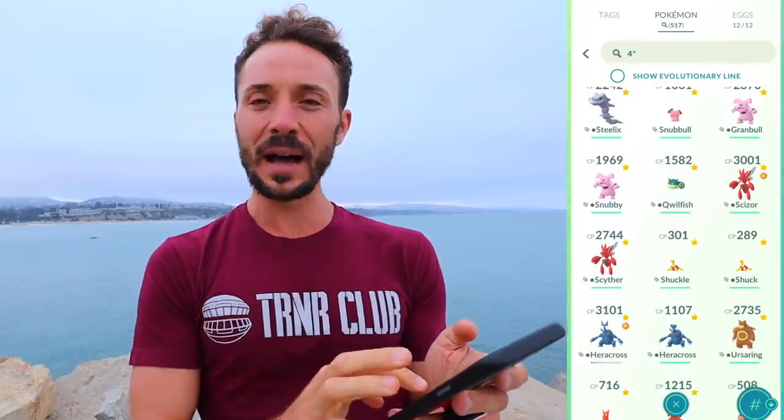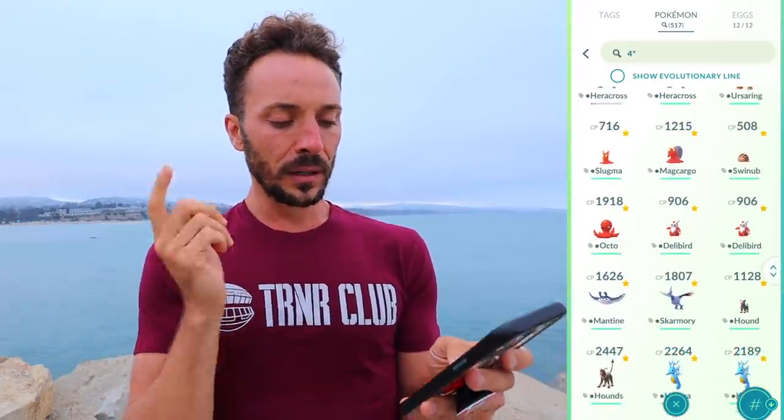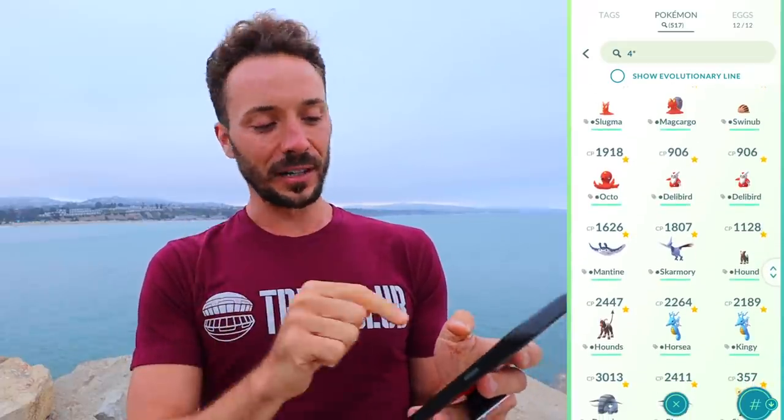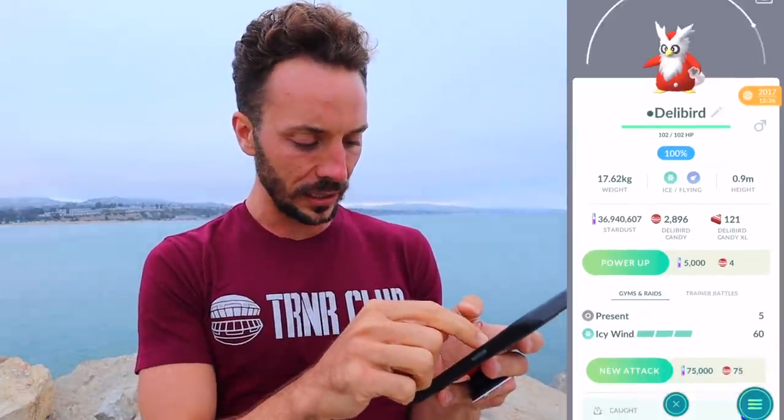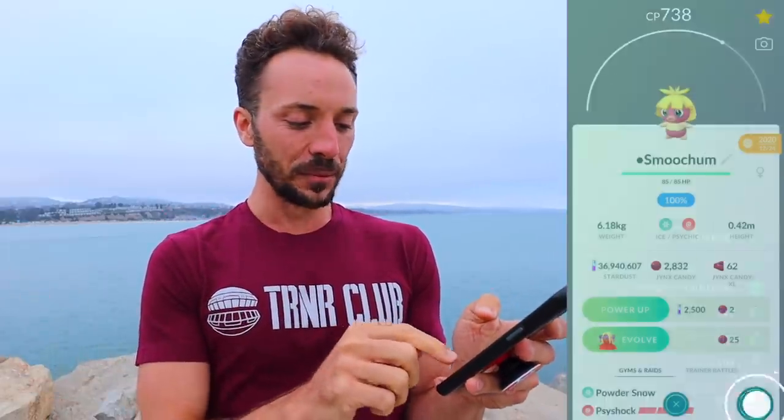And then I have the Scizor that is already at Level 30, 100% IV and buddy boosted. Hopefully we'll have an event with some Scyther spawns so we can stock up on XL Candy. Swinub. Delibird — I believe one of these came from New York City. And then we have a hatched Smoochum. Absolutely love this Pokémon. Anything I can hatch or get from a raid feels more rare and unique for me.